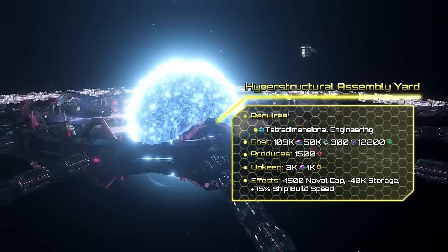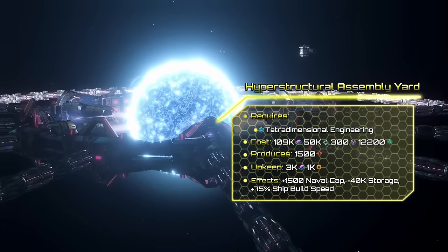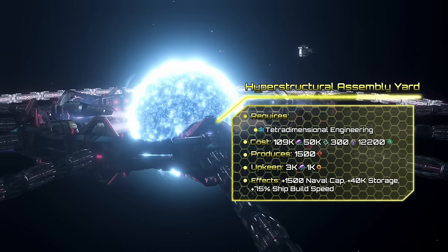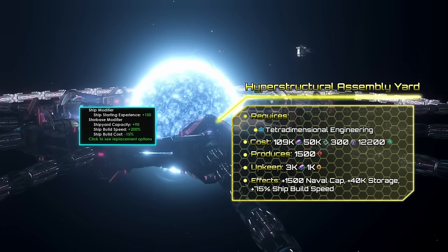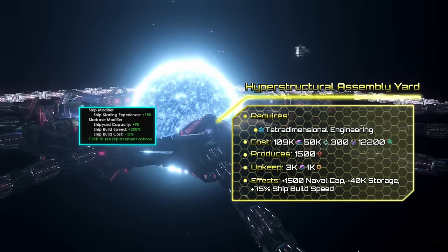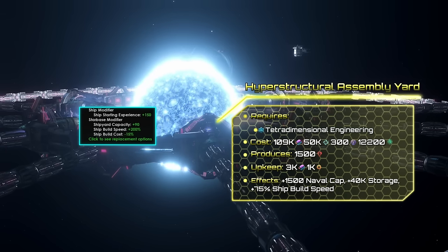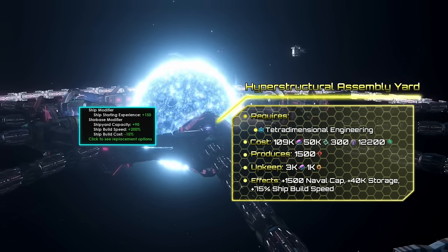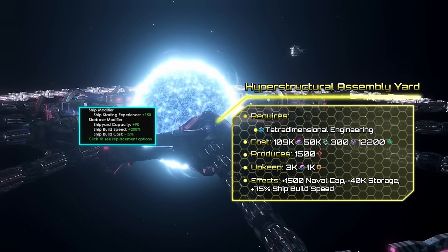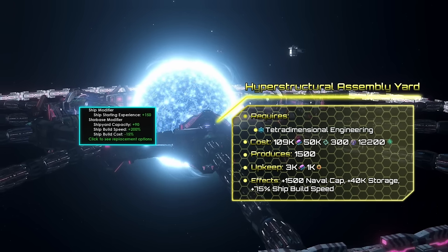The last low tier giga structure is the Hyperstructural Assembly Yard, a giant shipyard built around A or B class stars. Upon completion, it grants 90 shipyard slots and other bonuses through an uplink building. On its own, it also produces 1500 minerals, at the cost of 3k energy, 1k engineering research, and 1.5 influence upkeep. Besides that, it also adds 1500 naval capacity, extends resource storage, and increases your ship build speed.